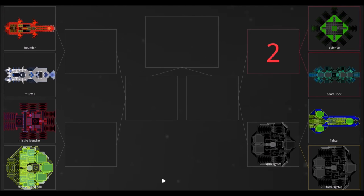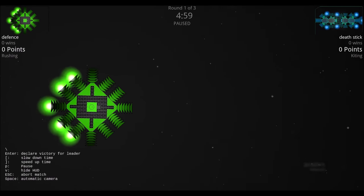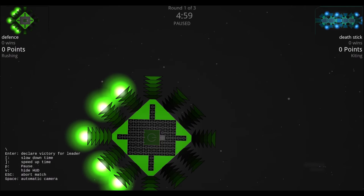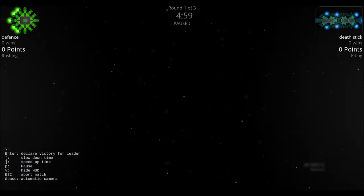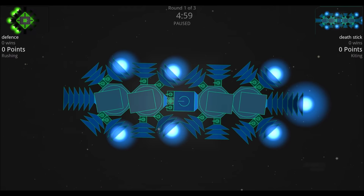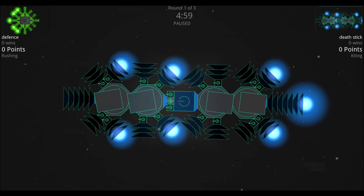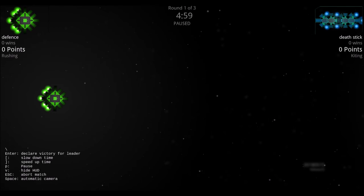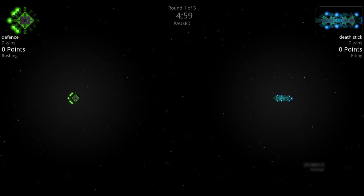Round two is the Death Stick versus the Defense. Looking at the Defense, it's just a generator with a ton of defense lasers, a little armor, and thrusters on the outside for maneuverability. The Death Stick has four heavy turrets, defense lasers, another generator, and thrusters, but absolutely no armor or shielding whatsoever. Defense has no shielding either, so this should be interesting.